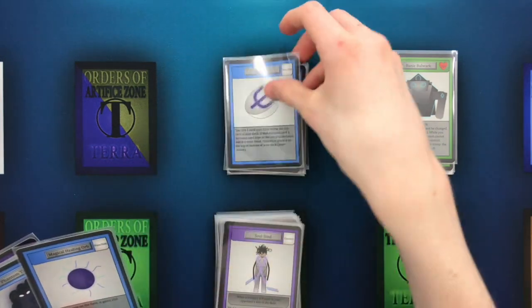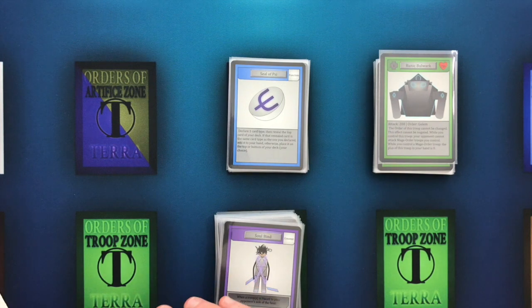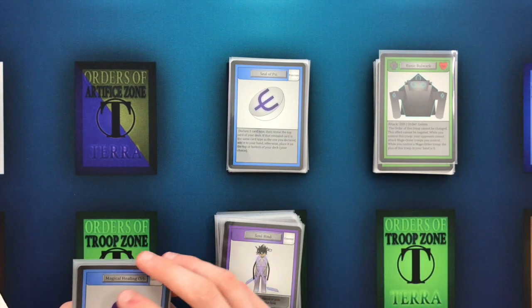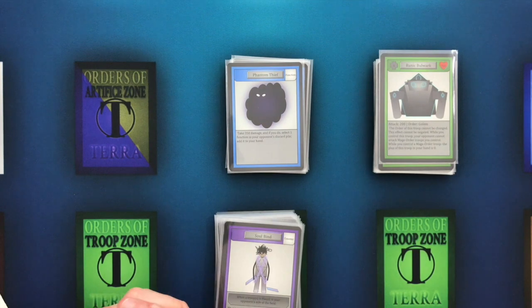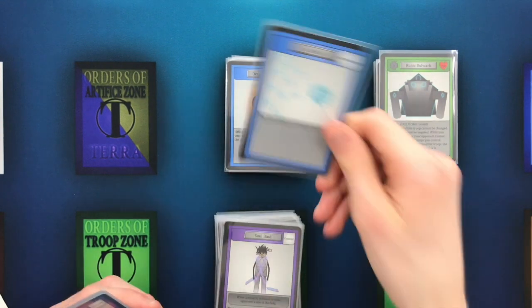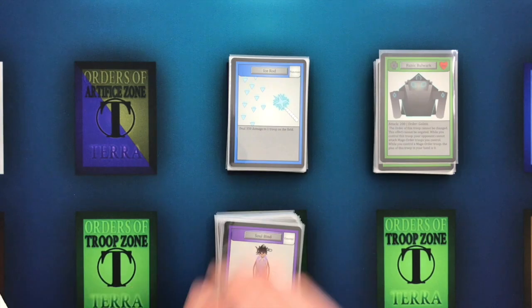Seal of Psy will at least draw a card, but you also get a chance to call the card type — either a function, counter, or troop — before you look at it, and if you call it right, you get to keep that card. Then we have Magical Healing Orb, Phantom Thief to steal your opponent's good functions, Dragonhearted to double your troops' attack, and Ice Rod — an extremely good card that basically lets you deal 350 damage to any troop on the field, killing most plus zero troops.